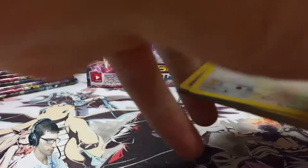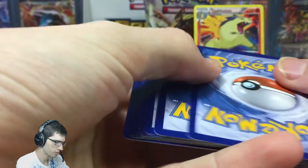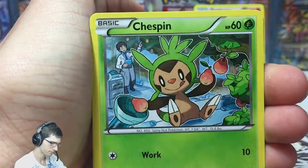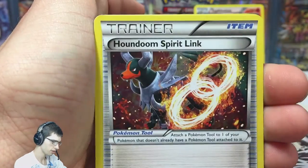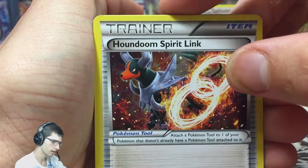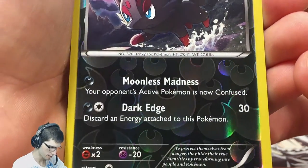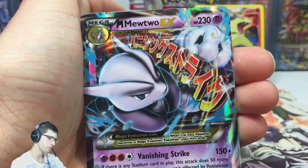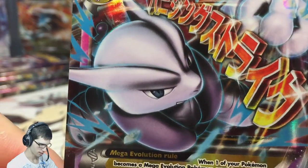Pack number two! For you guys that have been hanging out through the openings or managed to sneak in from YouTube, let me know what you get in the comment section below. Pack number two: we have a Rufflet, Wobbuffet, Spinda, Starling, Goldeen, Float Stone, just a Houndoom, a reverse Zorua with Moonless Madness and Dark Edge, and the rare of this pack is a Mega Mewtwo EX! Let's go!